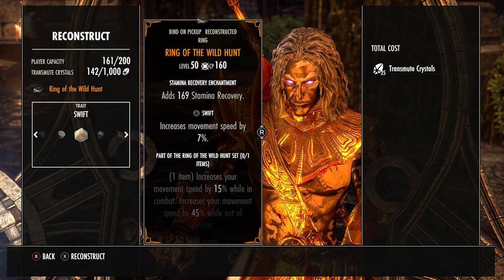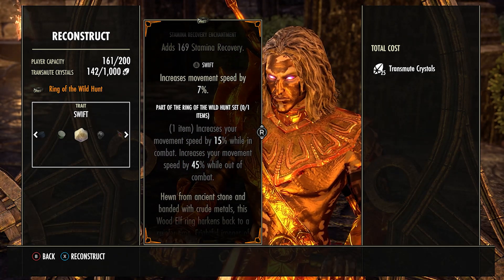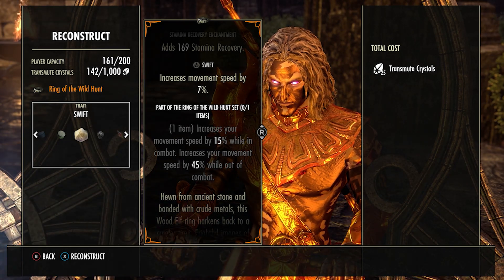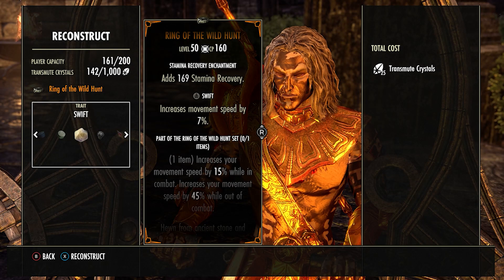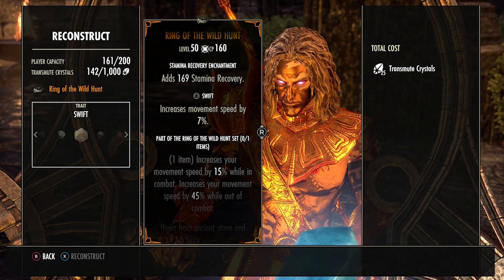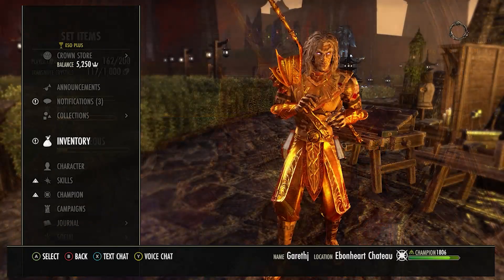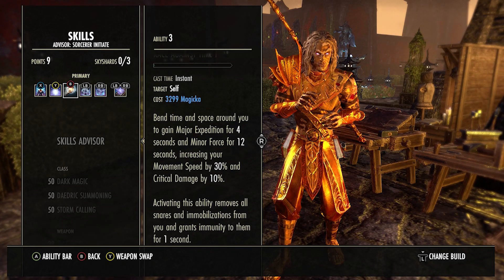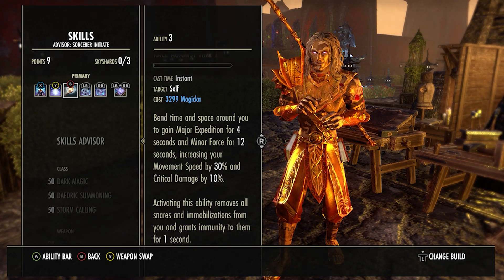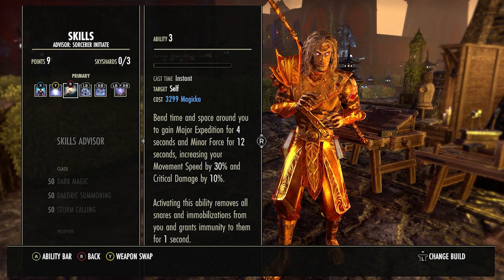There are a couple of things that are going to speed this up for you dramatically. The first is using the Ring of the Wild Hunt — if you can get one from scrying and make it in the Swift trait, it's going to give you around 52% bonus movement speed, which makes this a lot faster. The second thing is Race Against Time, which boosts your speed by about 30%, getting you between clams faster so you can make more money per hour.